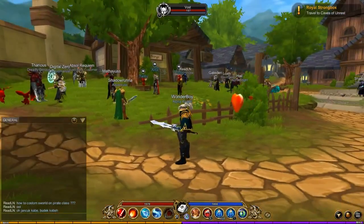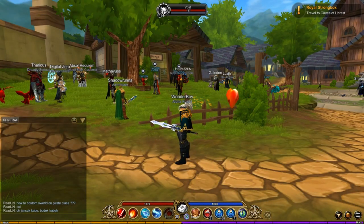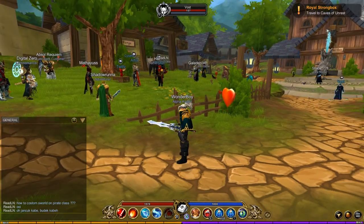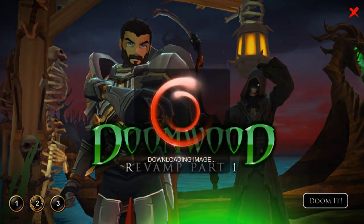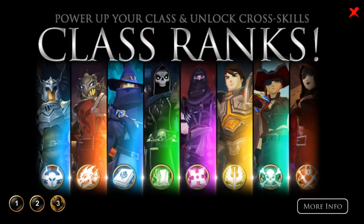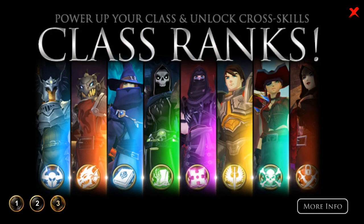If you logged into the game you might have had a pop-up telling you about Doom Woods Part 1. You can click on that. If I go here and open the news menu — and what's this, ninjas are here? I've missed a lot!